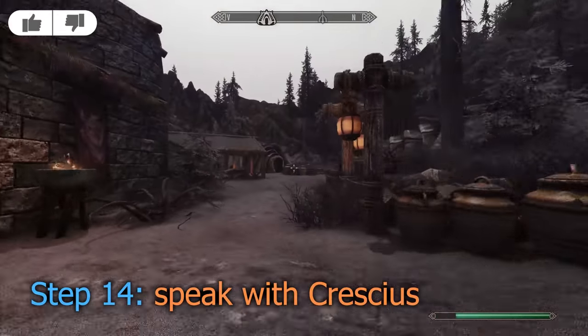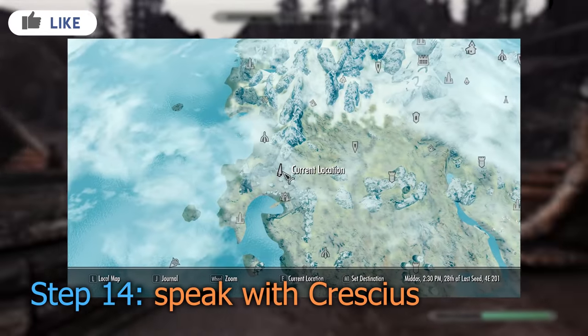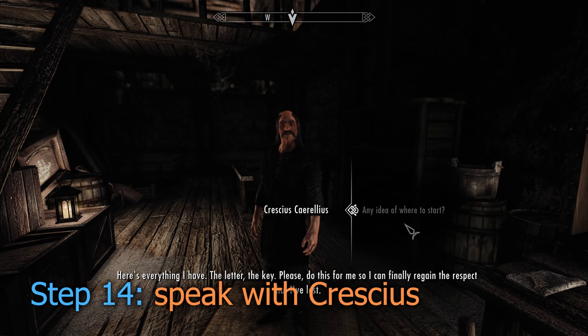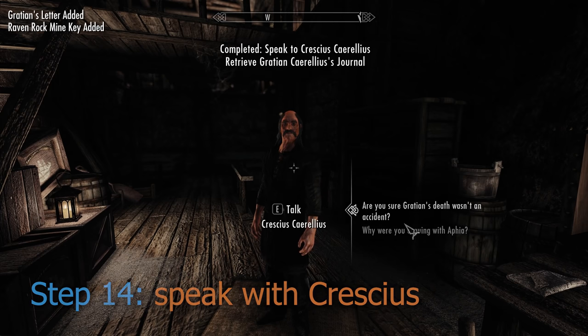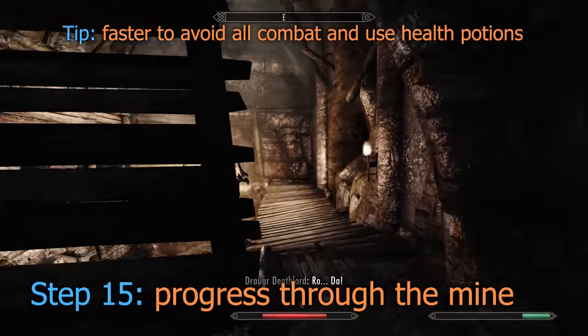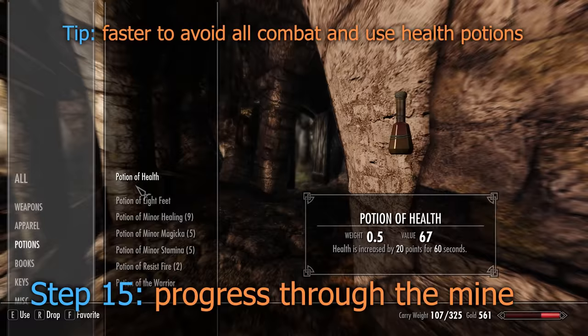When you arrive at Solstheim, make your way into Raven Rock Mine and speak with Cressius. You'll eventually hand over the key needed to open the gate. Progress through the mine, killing the spiders and Draugr if you wish, but avoiding all combat and using health potions also works.